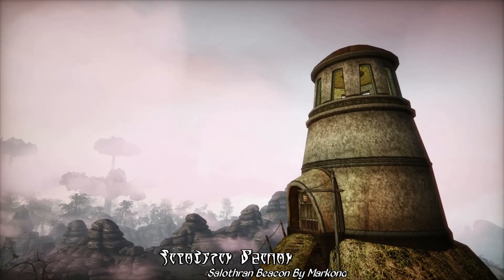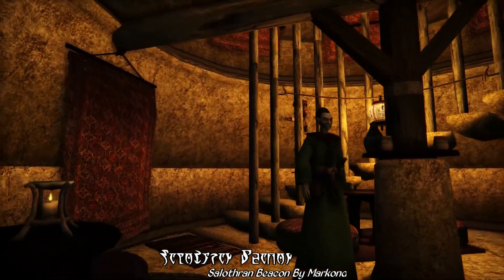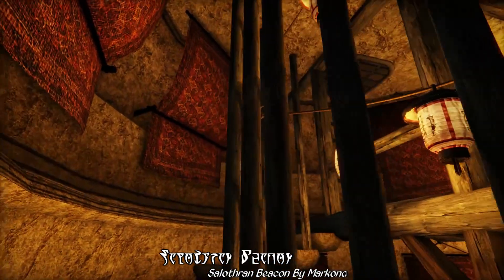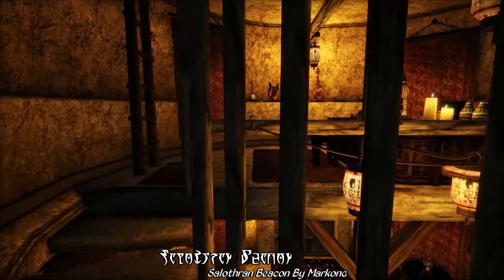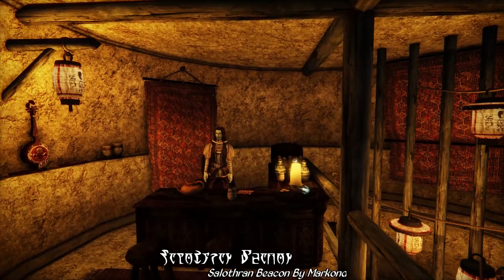Going inside, the interior is a fairly simple two-story tower, with a lower level for taking a rest with some chairs to lay back in or maybe to dine at, and an upper level bar where you can buy a variety of food and drinks, as well as gain access to the top of the Salithran Beacon, which offers some truly amazing views of the surrounding landscapes of the West Gash.